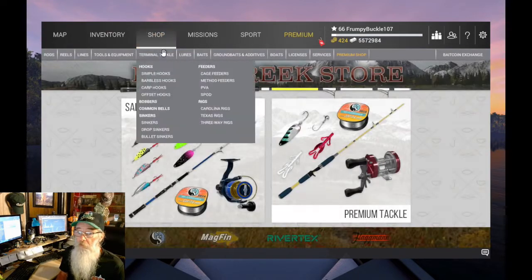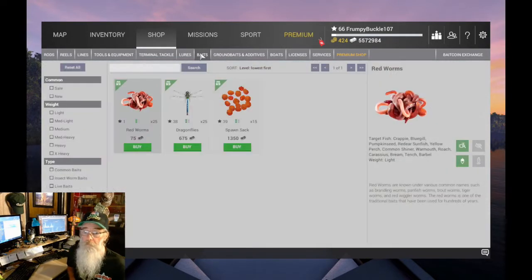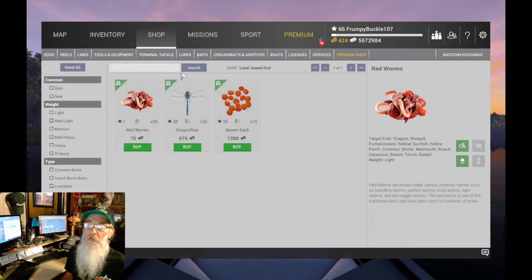Let's go take a look at the shop. I'm going to click on baits — I want all baits, everything that they have. Red Worms for $75. Dragonflies for $6.75. And the spawn sacks here are $13.50. Remember to bring your bait.